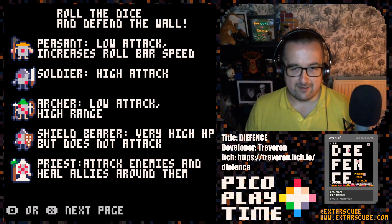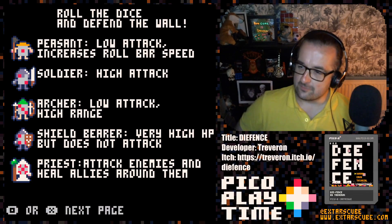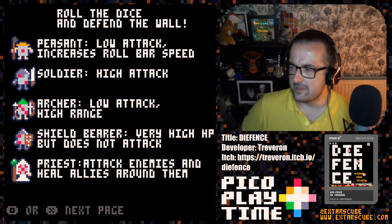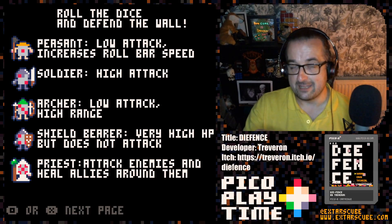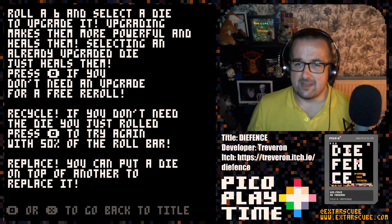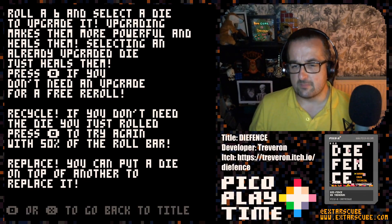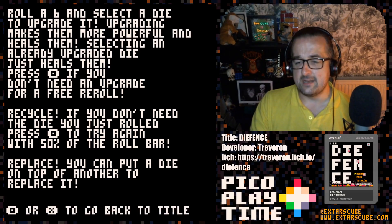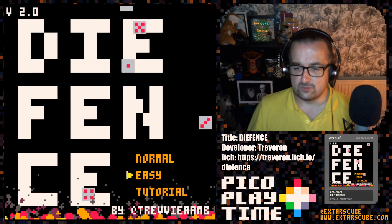You've got five different characters: peasant, soldier, archer, shield-bearer, and priest, with very easy-to-grasp abilities or attacks. If you roll a six, that lets you upgrade the tower and/or heal them. This is a massive wall of text in the tutorial. You can roll a six to upgrade, you can recycle — if you don't want to use a tower you can cancel it and roll again and get the roll quicker. You can also replace towers.